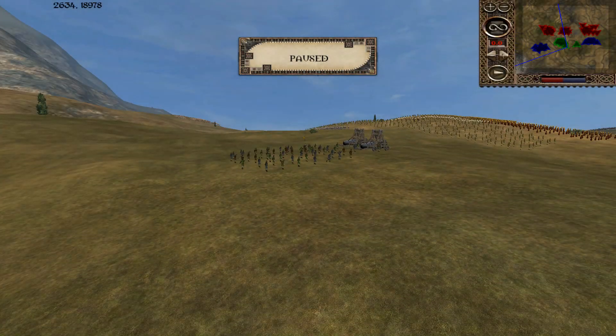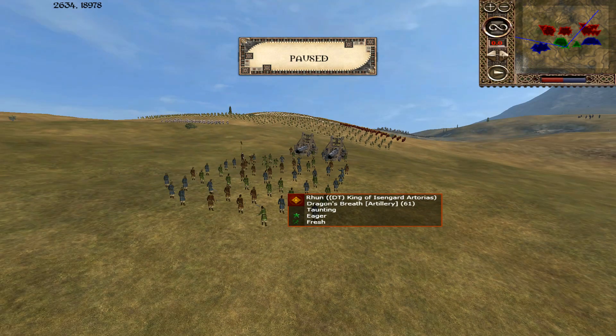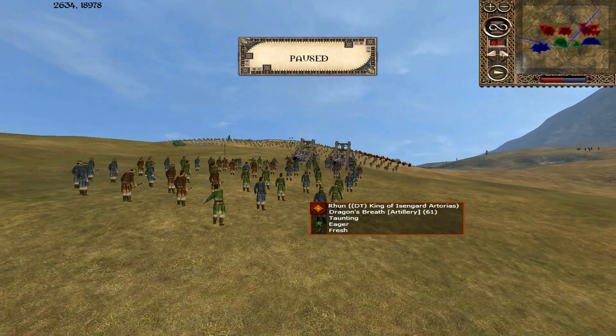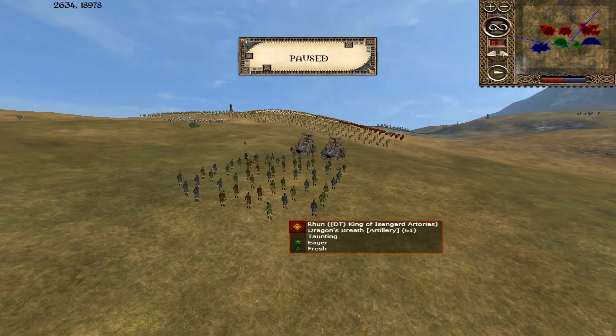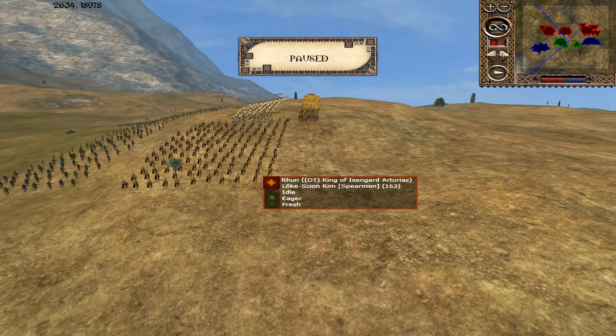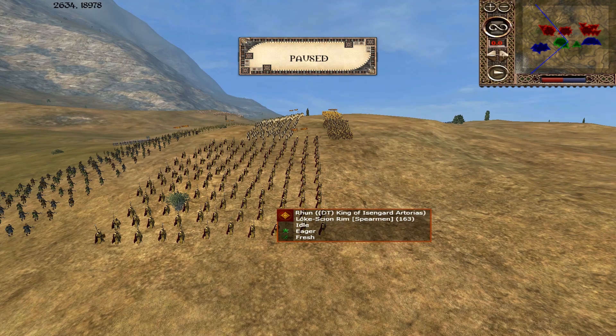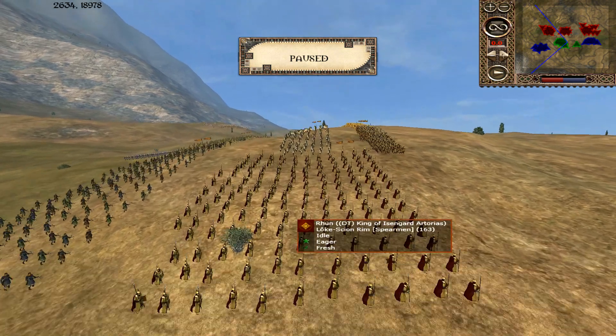Welcome everyone to Scouts Entertainment 3v3 today. Today's replay comes from the King of Isengard, Arterius. It's a long name, Arterius. We have Dragon's Breath Cannons. He's also coming in the Realm of Rune today. Obviously King of Isengard, Arterius, killed Lord of the White Champion. I don't think he is now.